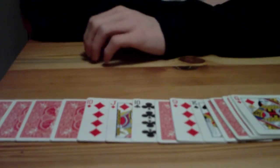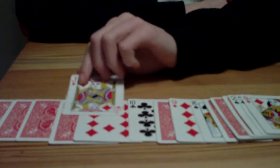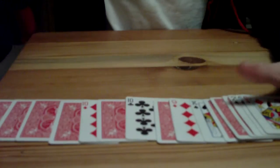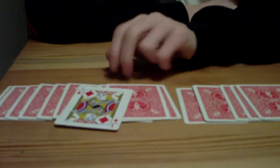Now I'm just going to spread them out. I'm going to have the spectator pick one of these cards and turn it around without me seeing. I'm just doing my thing about the Jack of Diamonds here. So you just flip it over, gather the cards together, and with just a snap, turn the cards over. And the only card that's face up is their card.